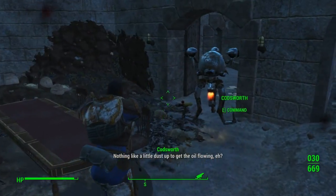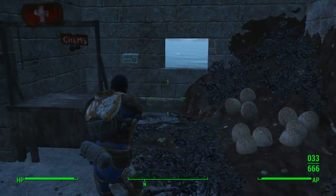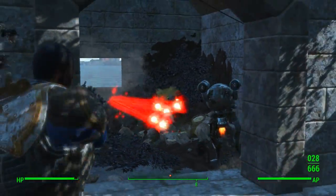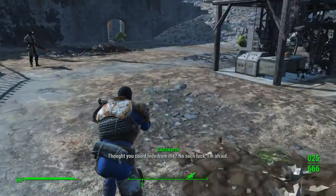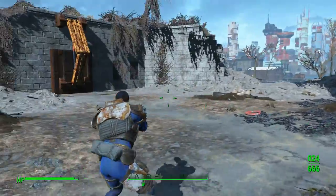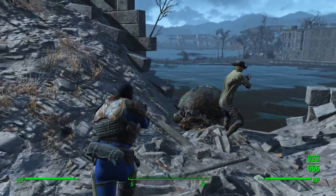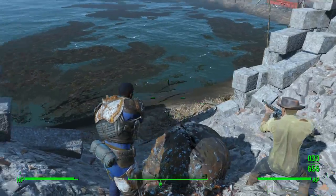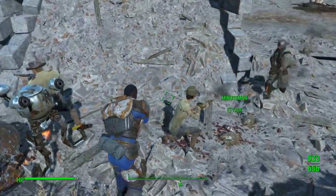We also have the Inspirational perk. The ranks of this not only make your companion more effective in combat, but will also boost their carry capacity, letting you use them as your own personal pack mule. Animal Friend and Wasteland Whisperer can lead to you having even more creatures following you around, but I included them in this build for anyone wishing to add peaceful beasts to their settlements. There is something really nice about having a settlement filled with Deathclaws prowling around and making any raiders think twice about attacking. These perks aren't essential, but if you want Deathclaw Guardians for your settlements, then you'll probably want to grab these at some point.